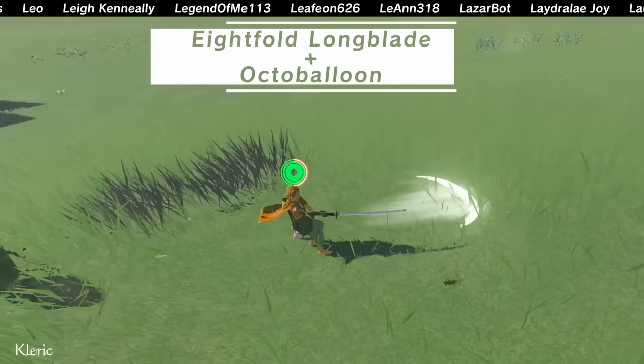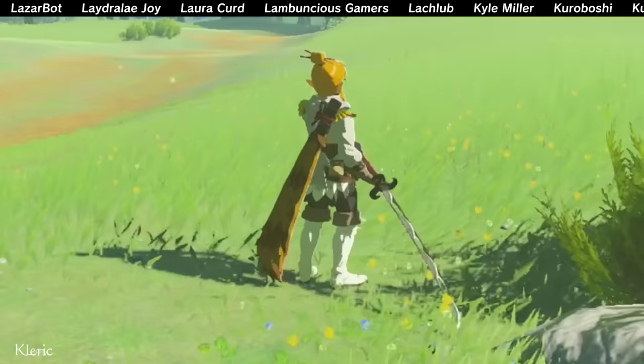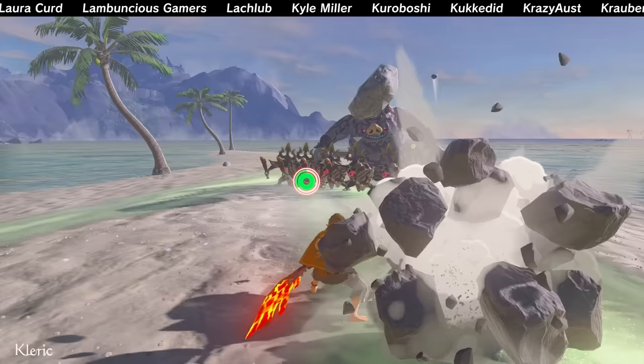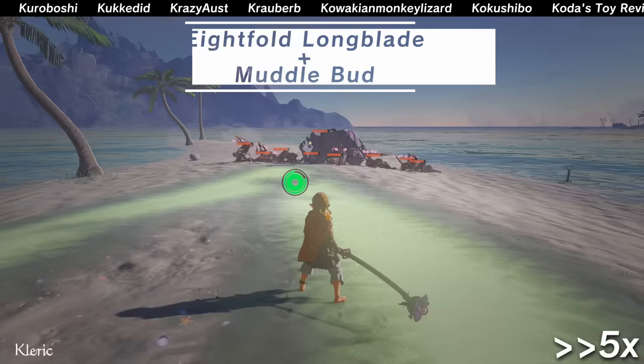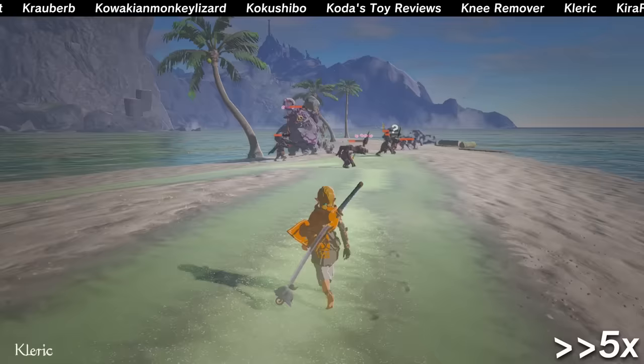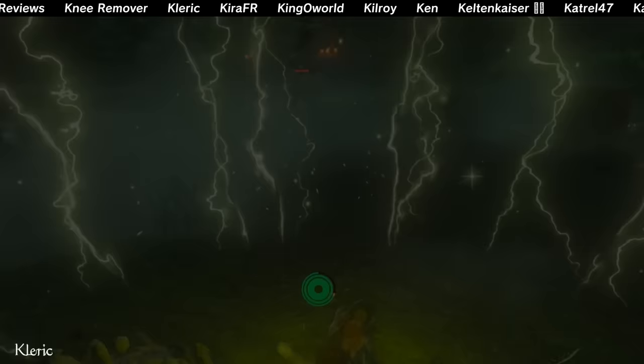Eightfold long blades are also fun! This wind beam thing wasn't fun in Breath of the Wild, because the wind cleaver's sheath was ugly and the beam did a low amount of set damage. But now the wind beam can be hot, icy, shocky, or muddlebud-y! And it shares the attack power of the weapon. It's possibly one of the best ways to deal damage to multiple enemies using only one durability.